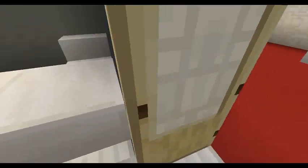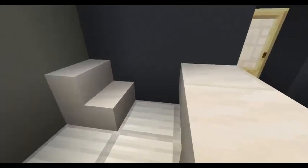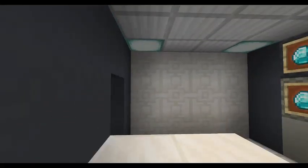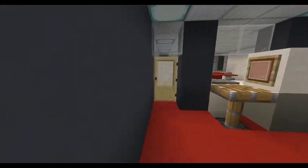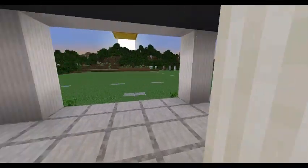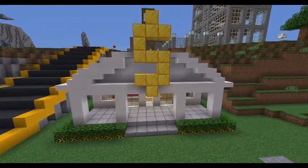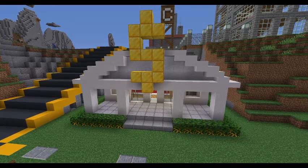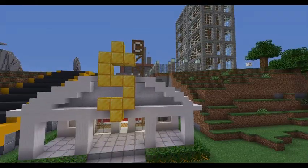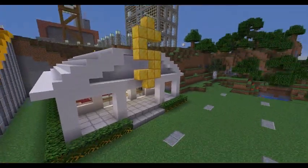In here is the vault — we have some chests and this is where the diamonds would be, but I haven't filled them with diamonds. Then obviously you have space for a security guard or someone to sit here. That is basically the entire bank in a nutshell. It's a brilliant design and it didn't take me that long to make. I'd definitely check it out, and thanks to the person who made this tutorial — it's very useful and I doubt I could have made this by myself.